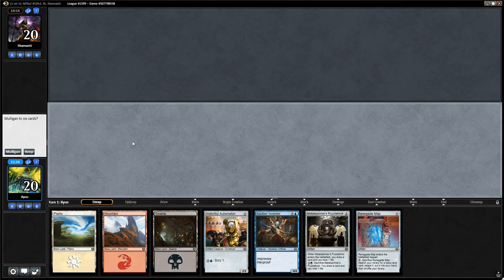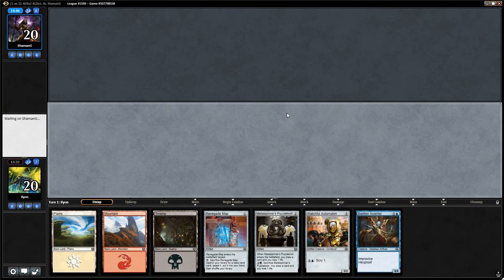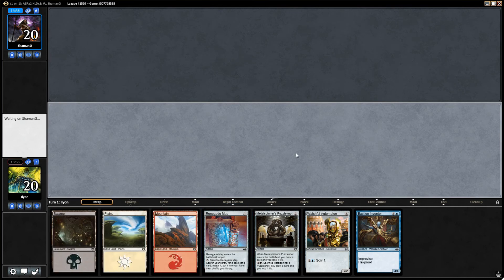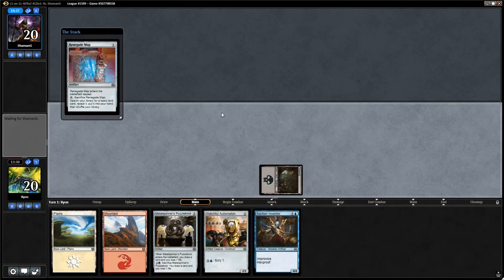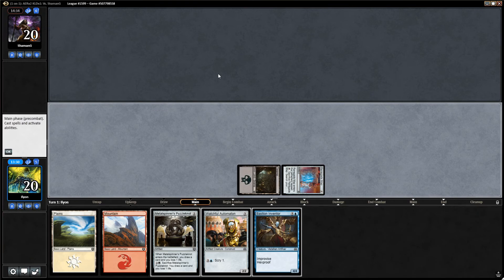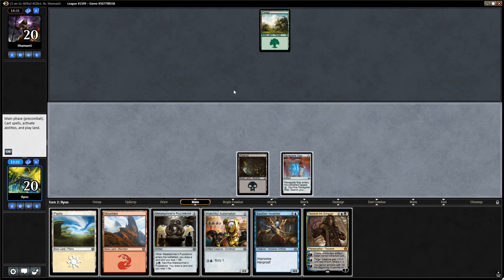We would love to play first and draw well. It looks like we are - this is fantastic. All four colors of mana because of the Renegade Map. Bastion Inventor is great. Hold off on Renegade Map for a couple turns, because if we draw an Island, we can just power out the Bastion Inventor a lot faster. We can play everything else very easily. This is really good. Opponent also mulliganed. We could be doing it, everybody - because we go Metal Spinner's Puzzle Knot. If we draw an Island and go Watchful Automaton, we get a turn four Bastion Inventor.